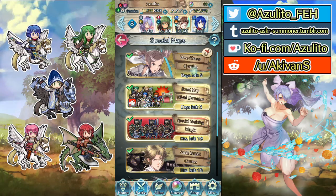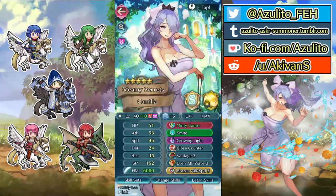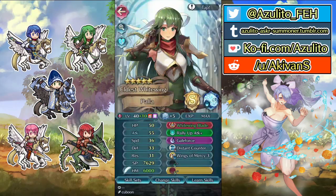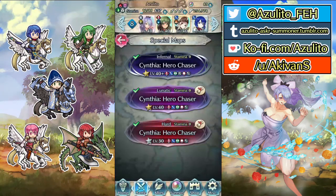Hey everyone! Welcome to my video — today we'll be doing the Cynthia Grand Hero Battle with solo Hot Springs Camilla. I'm using this build, I also have Pala with no buffs, I have Disclare, and I have Catria, level 1, 4 stars.